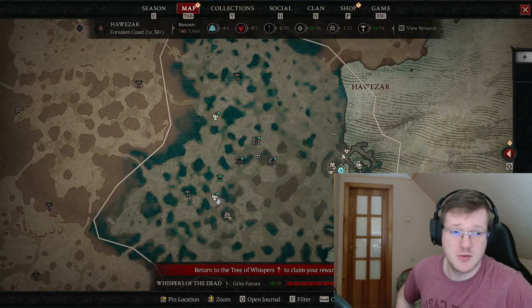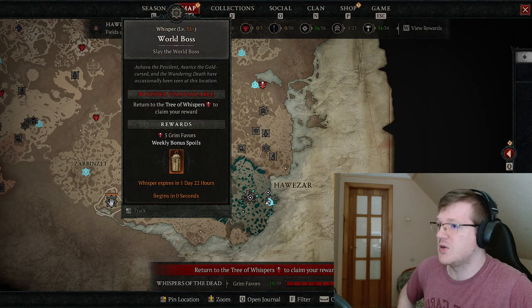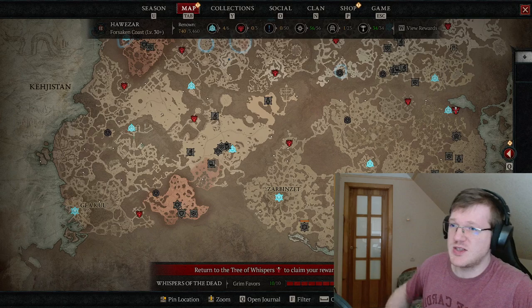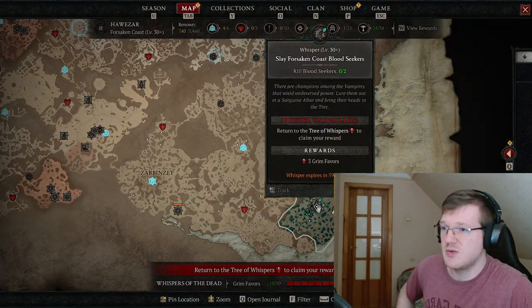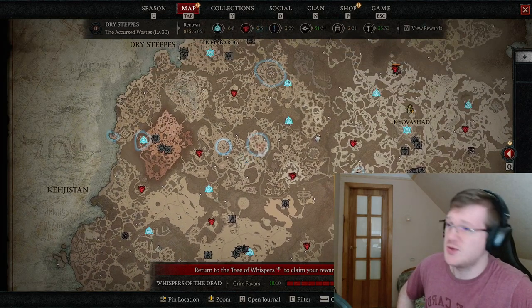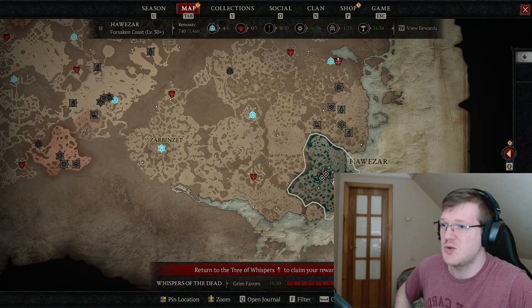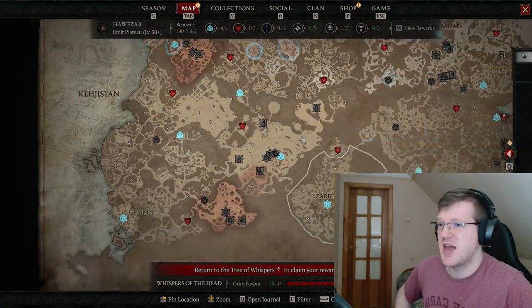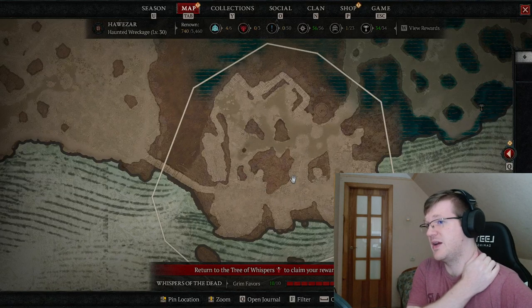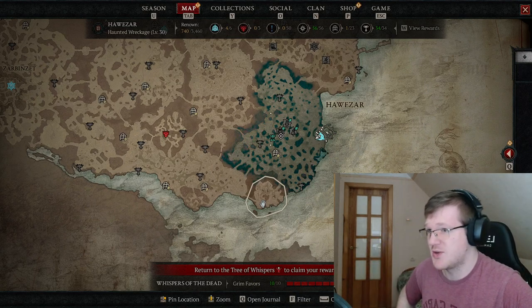Even though these zones aren't that special or interesting, they do break the tedium. It breaks up the routine: you don't have to do just Tree of Whispers — you come here, do a couple of events, go back to Tree of Whispers, and you're pretty happy about life. You can also do dungeons and quests alongside it. World bosses and legion events also spawn here, and they give a lot of XP and a lot of rewards, which is really good.